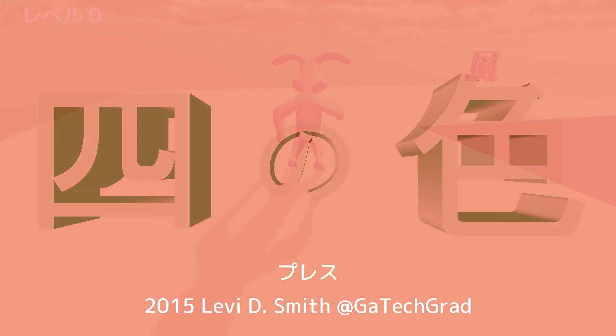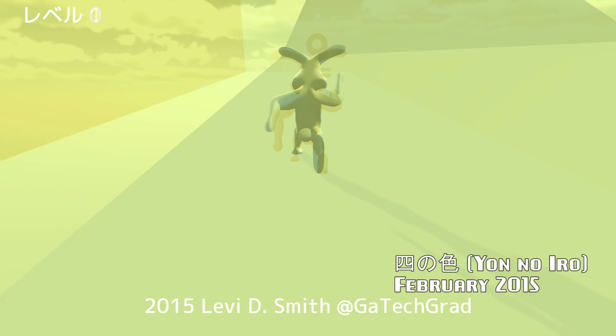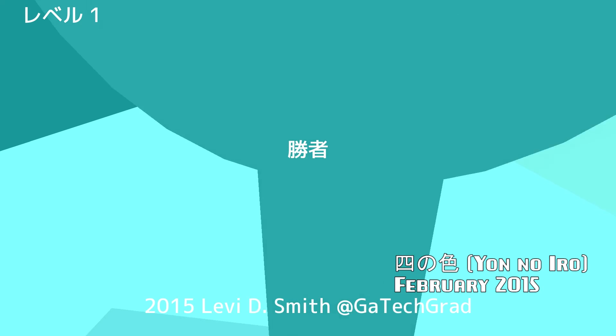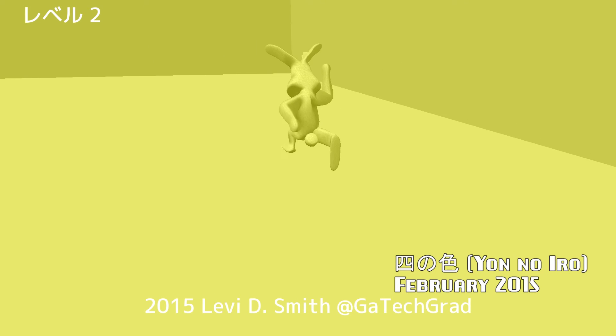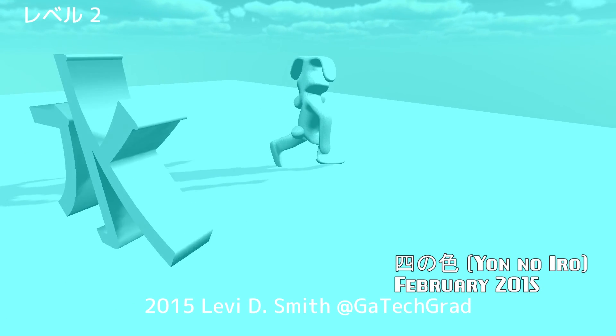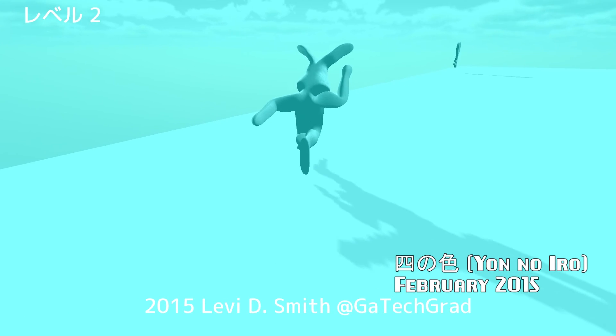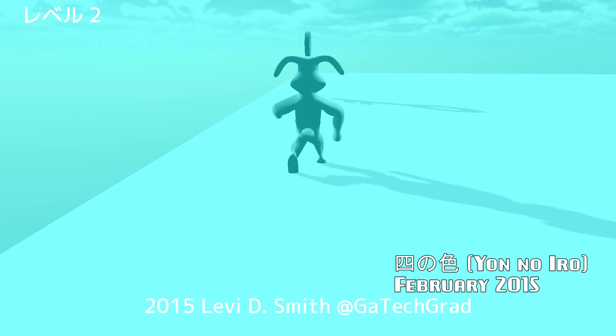Yann no Iroh is a game where you play as a rabbit who must make his way through various mazes to collect the key. You will collect various Japanese kanji along the way, which changes the configuration of the maze walls and the hue of the world. The four colors correspond with four elements of nature: red for fire, green for earth, blue for water, and yellow for wind.